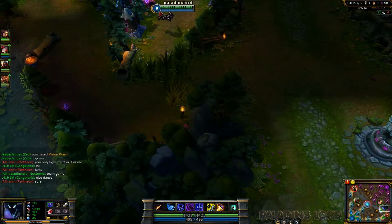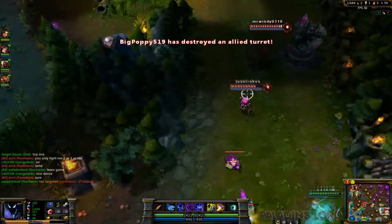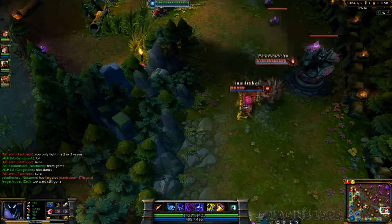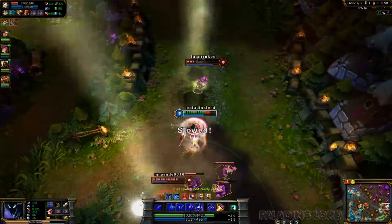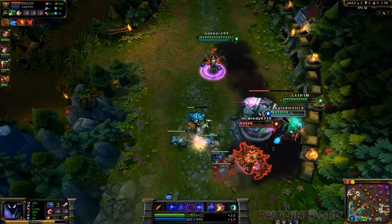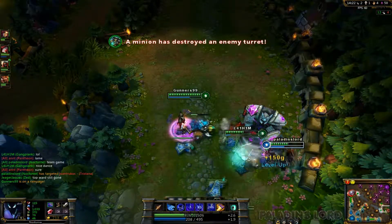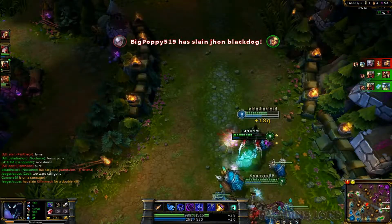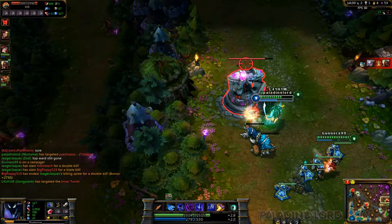I think I'm gonna go tanky — maybe Frozen Mallet, Infinity Edge, we'll see how it goes. I'll go tanky and just tank while Katarina does all the damage. I see someone at low health — maybe I can go try to gank. Nice help from her, that was very good. I'm gonna switch to another target. I have my ultimate in 22 seconds, I'm gonna try to push. Someone just got a double kill up top — oh triple! That's what I'm talking about!